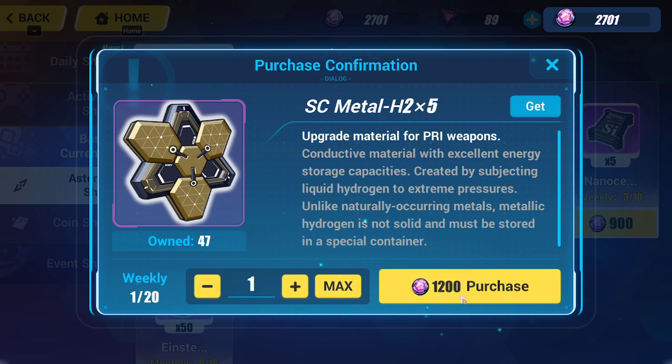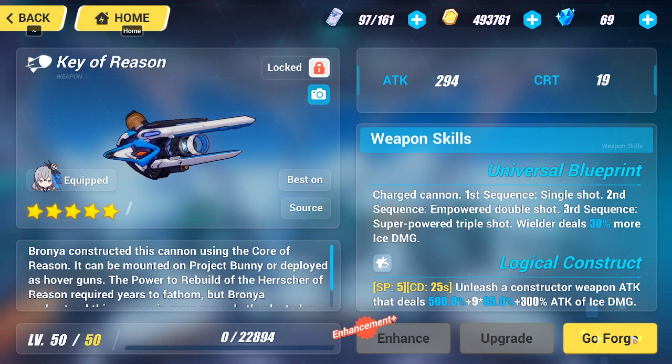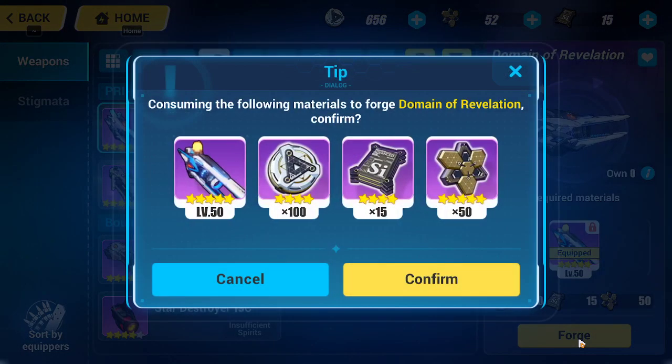I've seen one more. Now I know they appear in the fort, but can you actually upgrade through here? No, it says go to the forge. Affordable, okay, we do have enough. Do we have to unequip it? We'll see. Six-star weapon. Consuming the Fall of Forge, Domain of Revelation. Confirm.